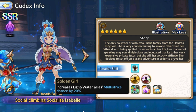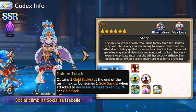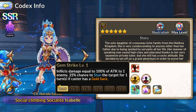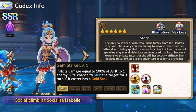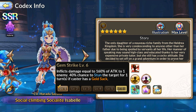Her leader skill increases multi-strike chance by 20% for lights and waters — obviously another light unit we have. Her first skill damages one target and has a chance to stun an enemy for one turn if the caster has a gold stack, so I'm guessing gold stack is her core mechanic.